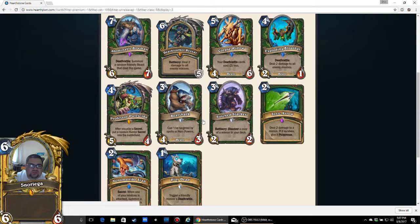Bear Shark: 3 mana, 4/3 Beast — can't be targeted by spells or hero powers. I think that's weak. I really like 4 health more than 4 attack, and the fact that it can't be targeted by spells or hero powers is interesting, but it doesn't seem like enough. The art is cool — Bear Shark is cool — but the card is just lacking a bit. I'll give it a 2 out of 5.